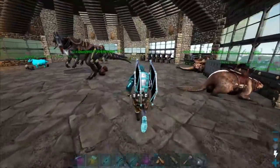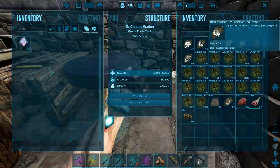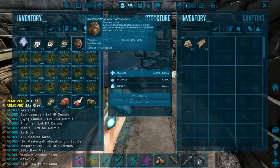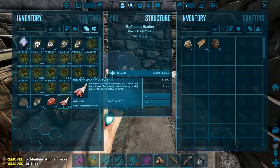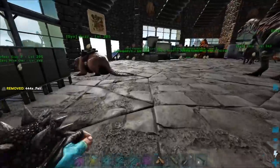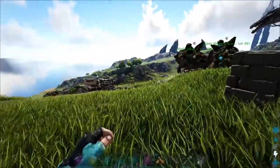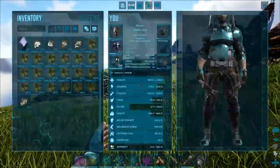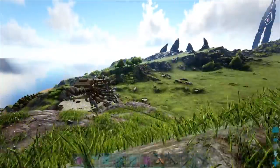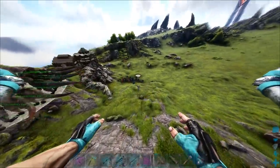Let me go grab my things and we can probably go ahead and grab the rest of these dermises. I'll bring those over to the museum, and I want to test out the megatherium one in the museum to see how it looks. One thing I just realized — you can put saddles on dermises, can't you? I think you can. That could be cool to add to several creatures in the museum.